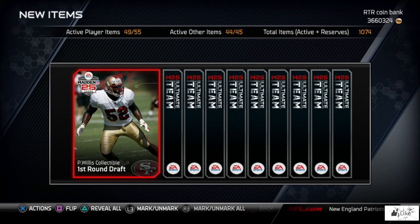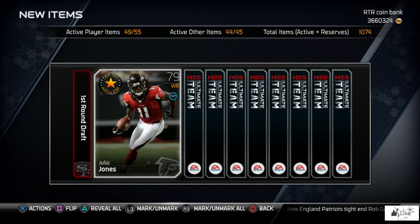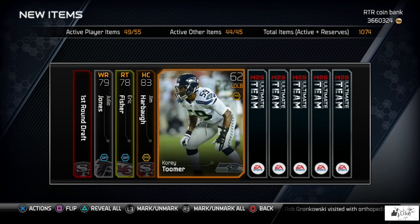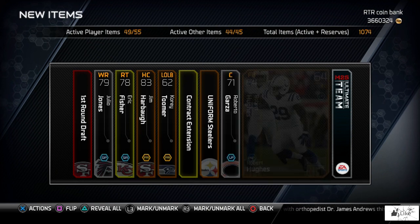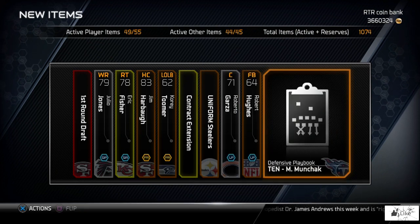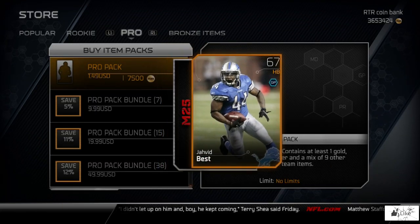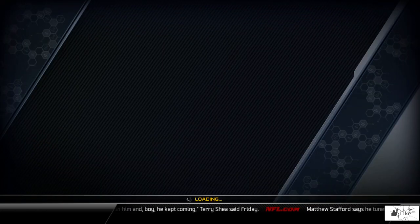First card in the pack we get a Patrick Willis collectible — first round draft, that's pretty sweet. We also got a road to playoff Eric Fisher, a gold contract Robert Garza, and a free agent fullback, and that's about it for that pack.